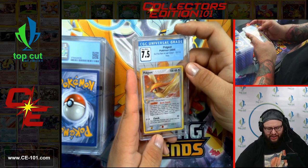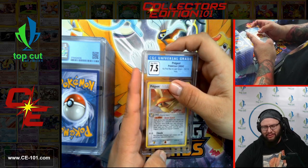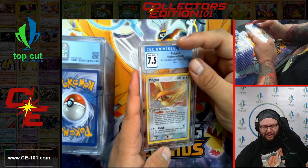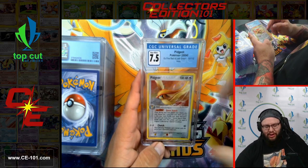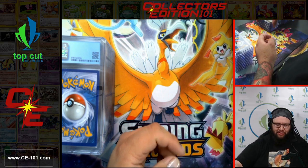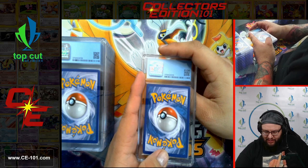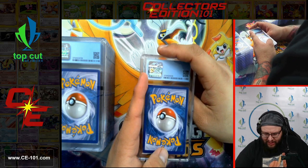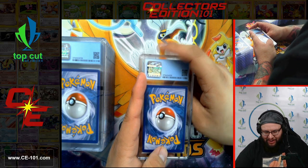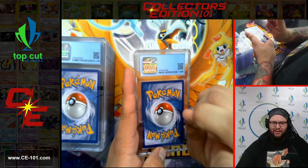Pidgeot, 7.5 from EX Fire Red Leaf Green. Amazing card — great ability. Quick Search: once per turn, search your deck for any card and add it to your hand. You could build up multiple Pidgeots on your bench, and by the time you got two of them out every turn... actually wait, I'm kidding, because you can't use more than one Quick Search ability per turn. I'm sure the comment section is going to be hitting me on that one.